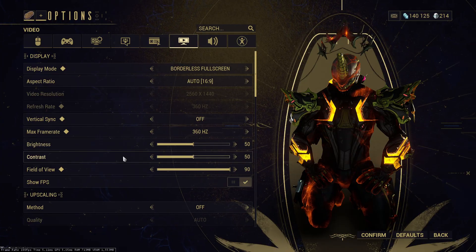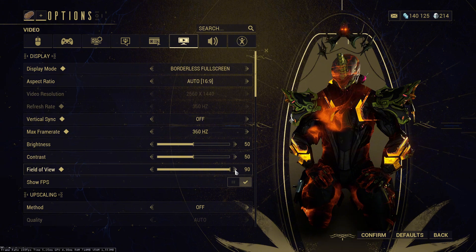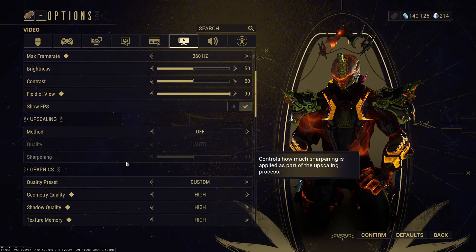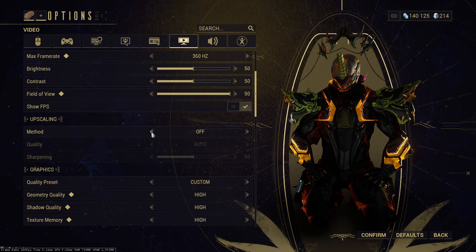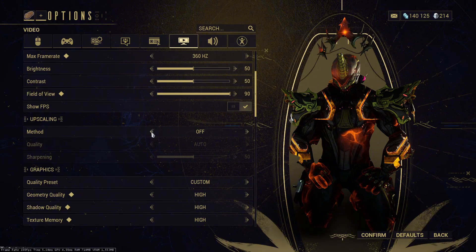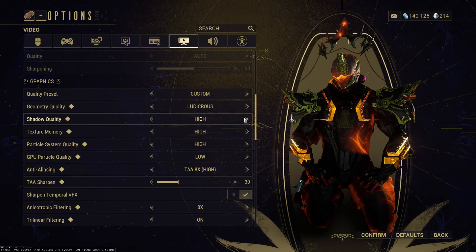Brightness I keep at 50, Contrast at 50, Field of View at 90 so you can see a lot more. Show FPS — I would turn this on so I can see my FPS. If your PC is a kind of low-end PC, then I would just put FSR or Nvidia DLSS, but this game is really old — even though it has really good graphics, I wouldn't use upscaling unless you have really bad frame rate.